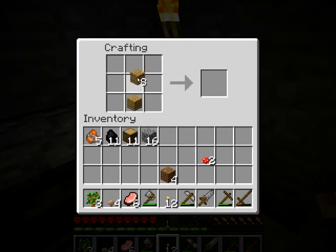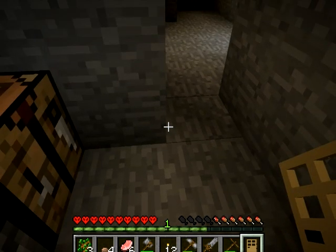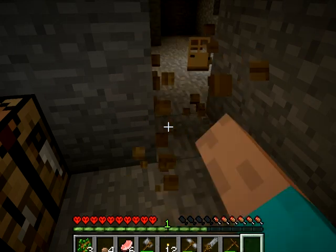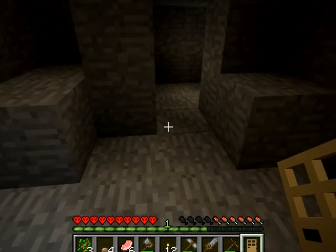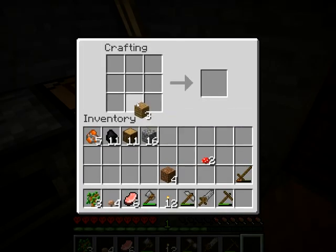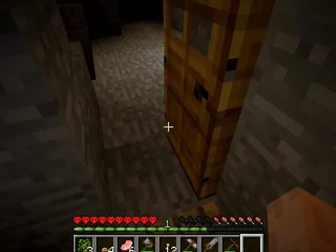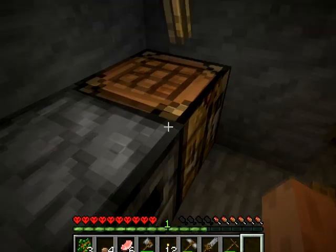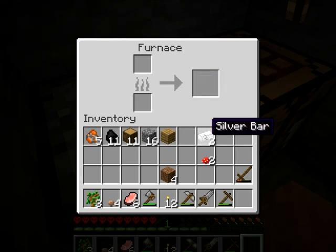En cuanto haga la puerta y aclare lo de la lana, acabamos el vídeo. La puerta me va a servir más para entrar por el otro lado. Yo odio tener que cerrar las puertas — me parece una estupidez si hay un botón que lo hace por ti. Ya tenemos aquí silver bar, barra de plata. Vamos a poner las chuletas a cocinar.